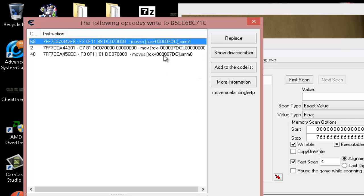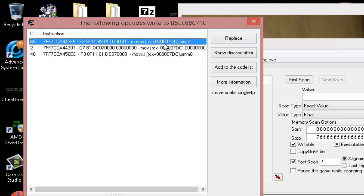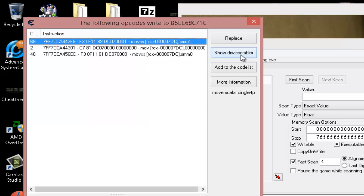The first code that popped up was the subtraction. We see that XMM1 is writing to the RCX registry at offset 0x7DC. Think of a registry like a huge bookshelf and offsets like each individual shelf — on this particular shelf is our run/breath value. When XMM1 puts a zero in there, we lose our run ability and can only slowly walk until breath comes back to 100. Let's go ahead and look at that in the disassembler.